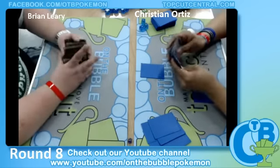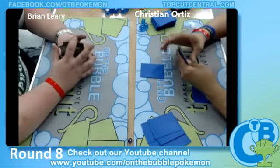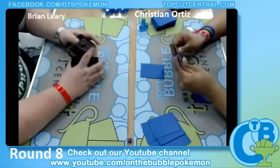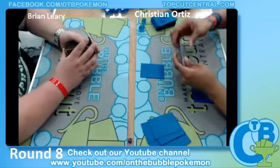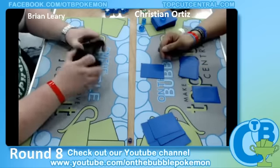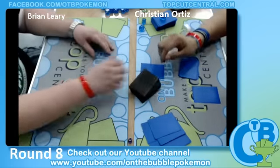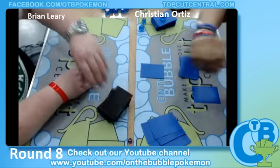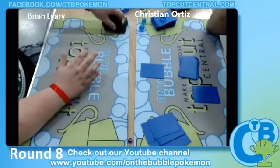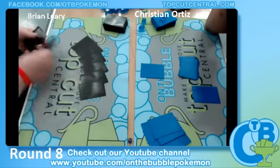Another thing that might come into play is if we see a Confuse Ray out of Brian on Christian's Gothitelle — and if Christian doesn't have the Silver Mirror on it next turn, Brian could just go Weavile, and at that point it only takes four Pokemon for Brian to knock out Christian's Gothitelle. But you really gotta wonder how many Silver Mirrors Christian plays.